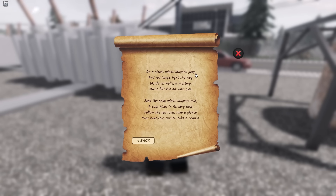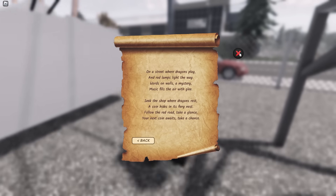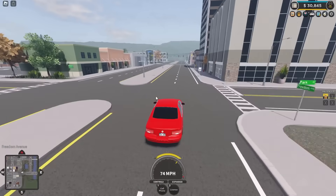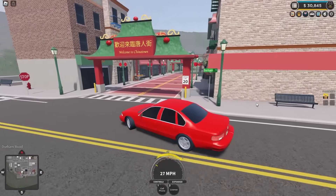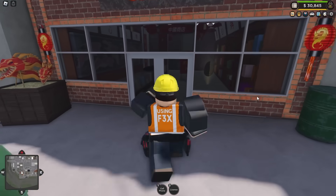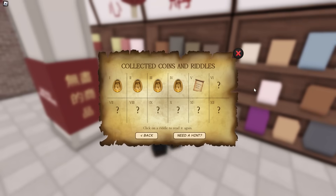The next riddle talks about 'a street where dragons play and red lamps light the way.' That is Chinatown. Driving back over the river and over to the civilian spawn, just to the left of the DMV is Chinatown. Run inside this dragon shop over here to grab the next coin.